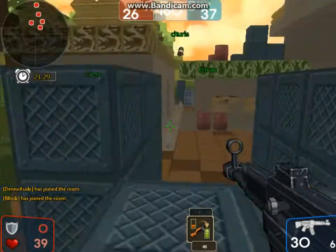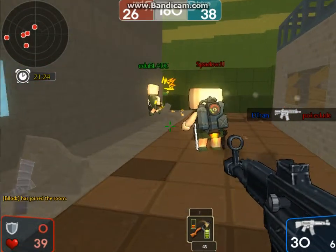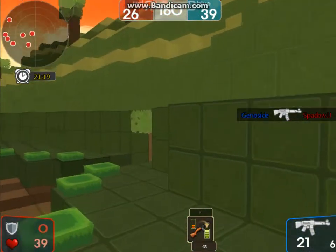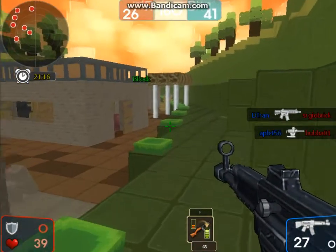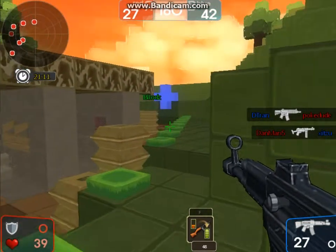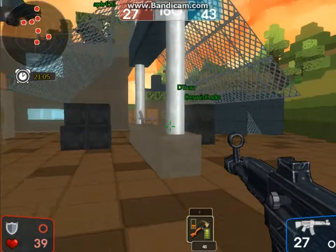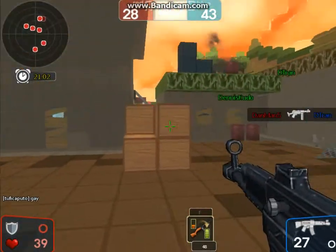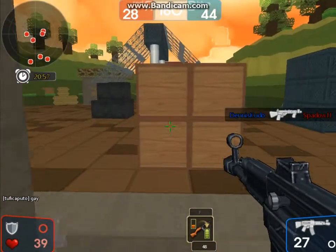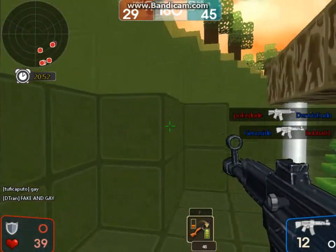As far as telling who your enemies are, it's pretty simple — it's blue versus red, kind of like Halo, except everyone looks alike. The colors are over the names: your teammates will be green and enemies will be red. In the kill feed it depends on what team you're on, which is a little confusing. I kind of feel like the names should match your team color, but that would also be confusing.